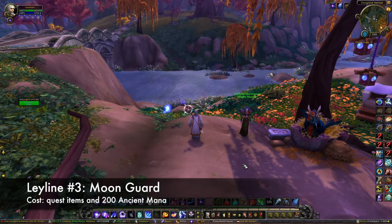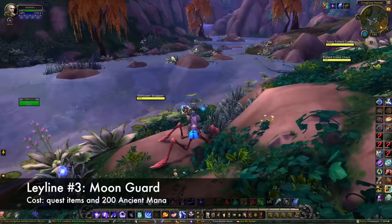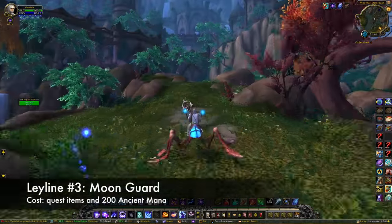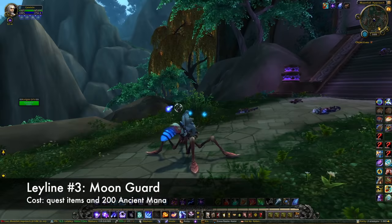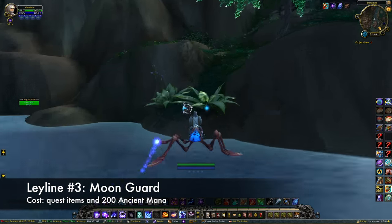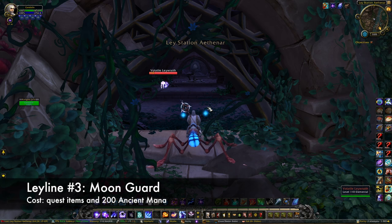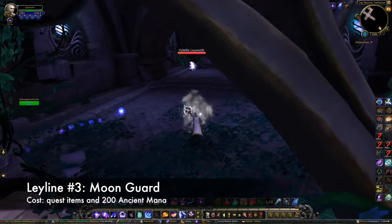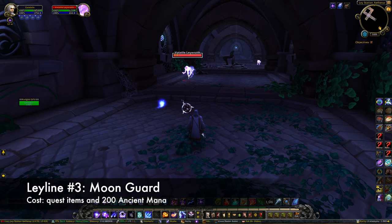Leyline number three will be Moonguard. Again, you're going to want to start at the Iron Grove Retreat Flightmaster. This time, head north across the river and make your way up that path towards the Moonguard stronghold. Stop once you reach the stairs and head west. You'll fall down a little bit, head across the river, and up the hill you'll find the entrance to the Leyline station. Head inside to the center and pick up the quest for this Conduit. This one wants you to collect six Leyline feed fragments from the elementals in the area. Once you have the fragments, give them and 200 ancient mana to the Leyline to activate it.